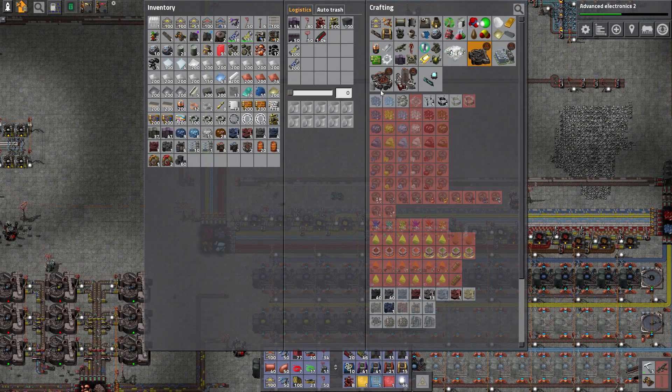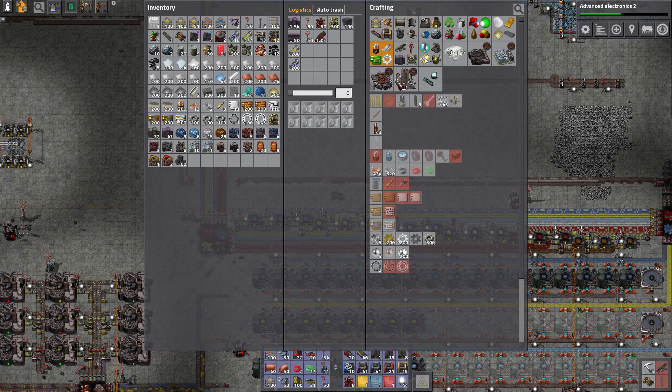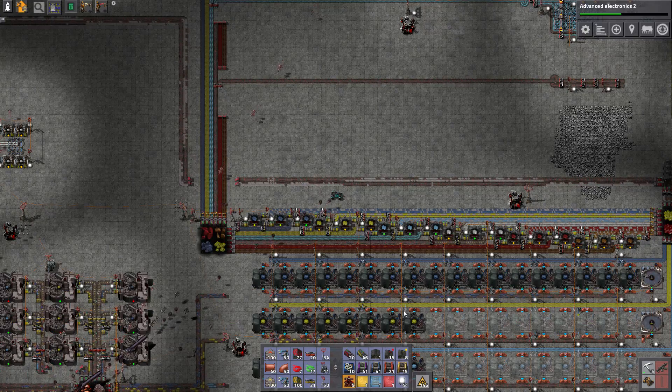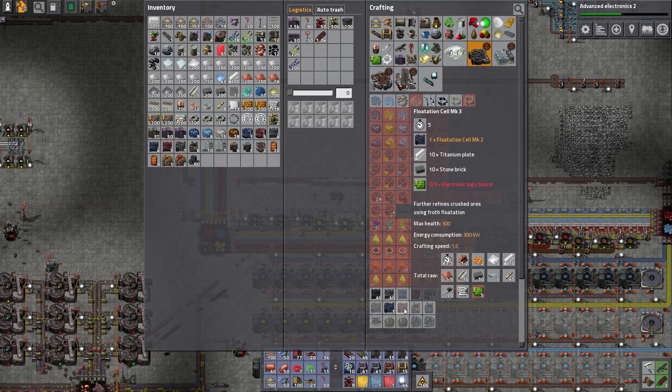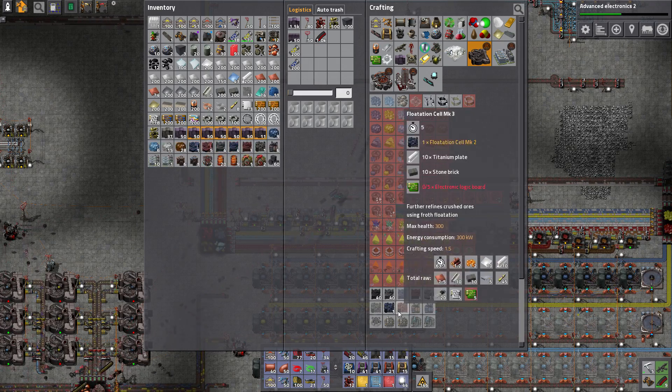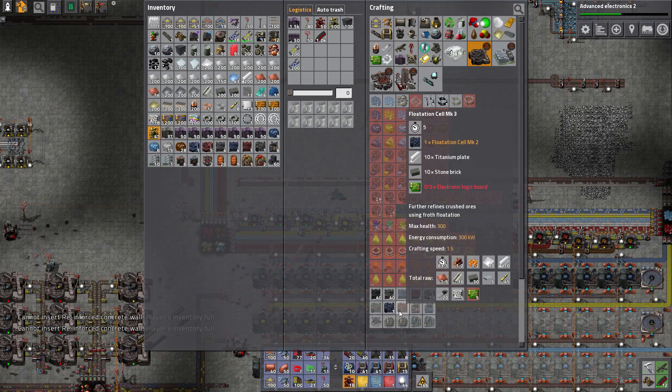So here's the thing: if we can just finish Advanced Electronics and make a few of these little bits and bobs, then we're gonna have the ability to make Flotation Cell Mark 3s, which are 50% faster at crafting for only 20% more energy.